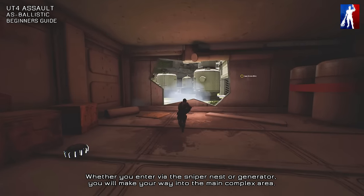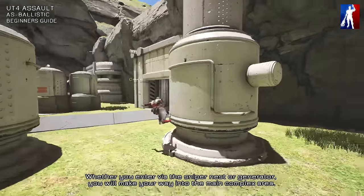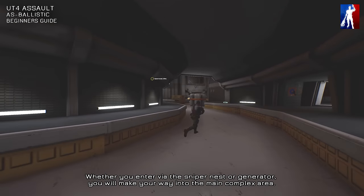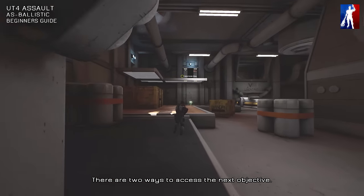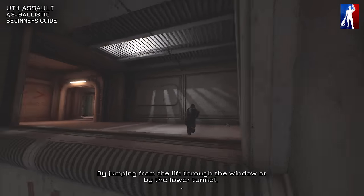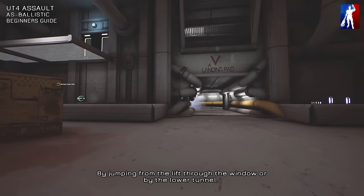Whether you enter via the sniper nest or generator, you will make your way into the main complex area. There are two ways to access the next objective: by jumping from the lift through the window, or by the lower tunnel.